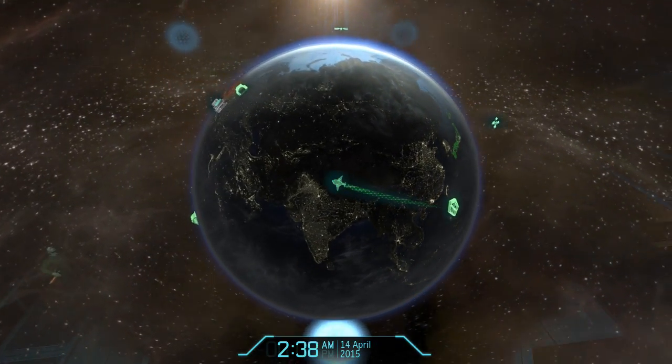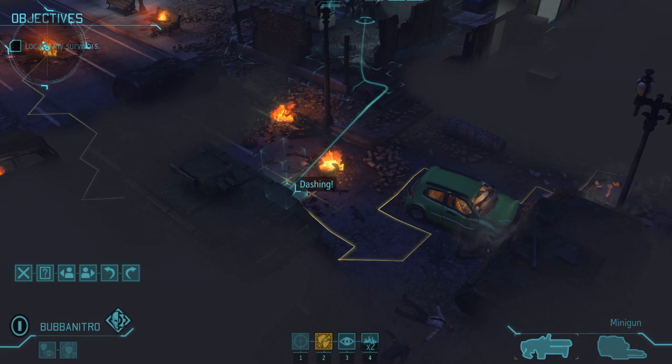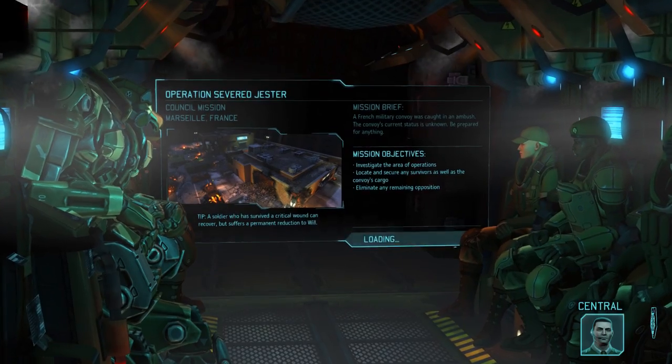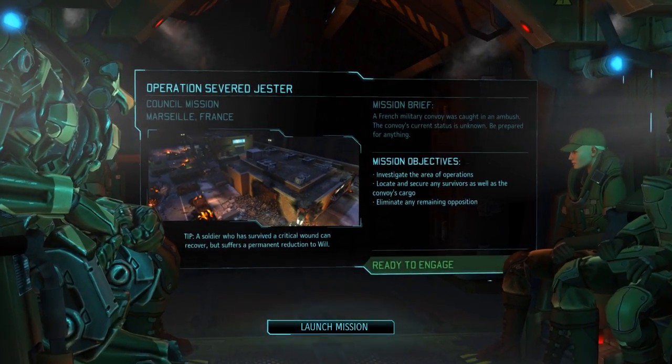Now the Operation happens to be a council mission, the first of the Operation Progeny series titled Portent. A French military convoy has been ambushed by what seem to be human aggressors, and with a number of aliens also spotted in the area, it's up to us to get on the ground and find out what's happening.